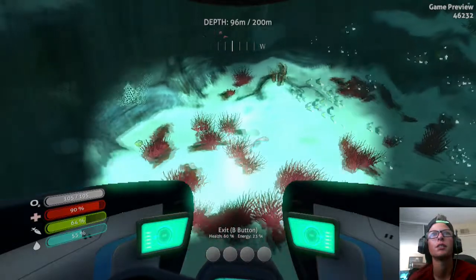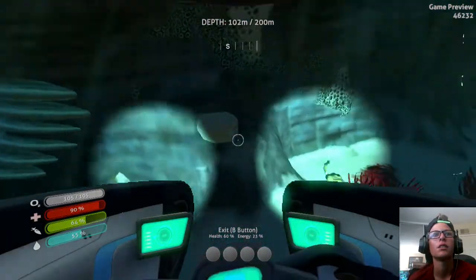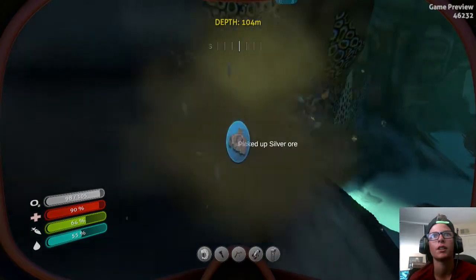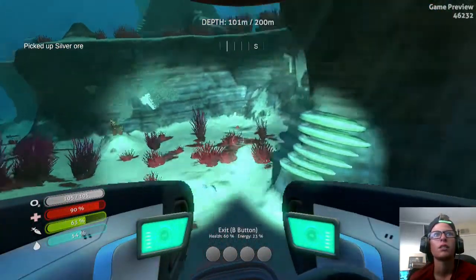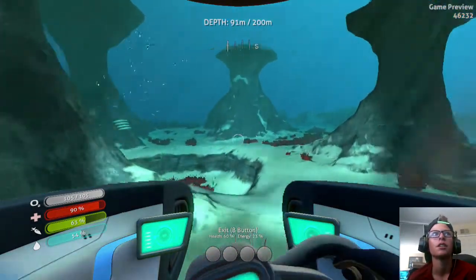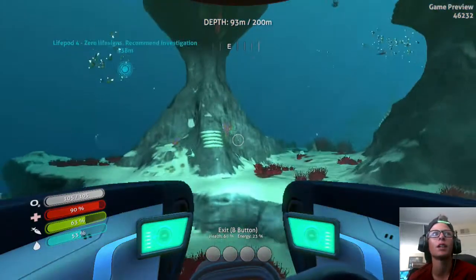Oh, it's these douchebags. I really don't care. Just need that. There we go. Oh, I got some silver there. I need more though, I need like three pieces or something. I need a fabricator. I want it in my base. It's done.